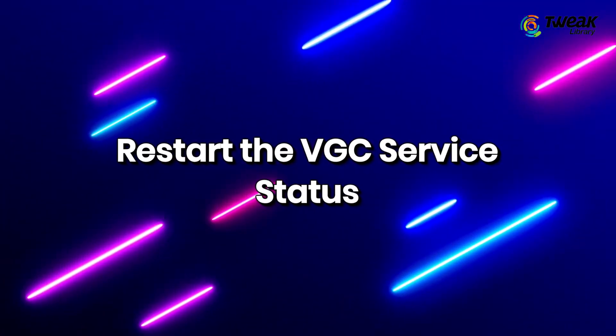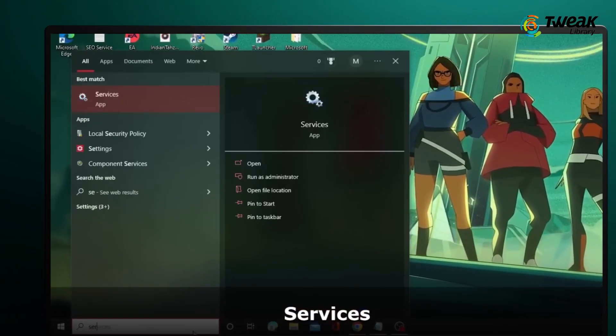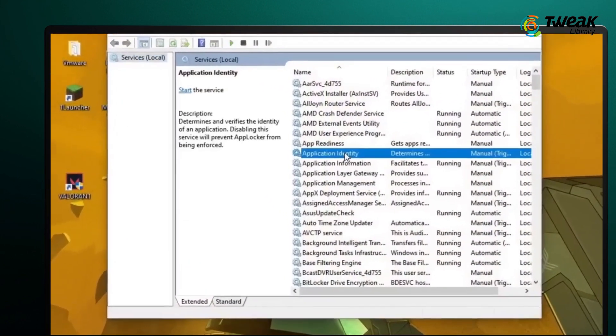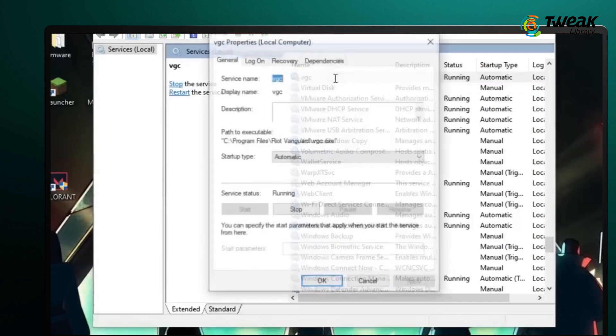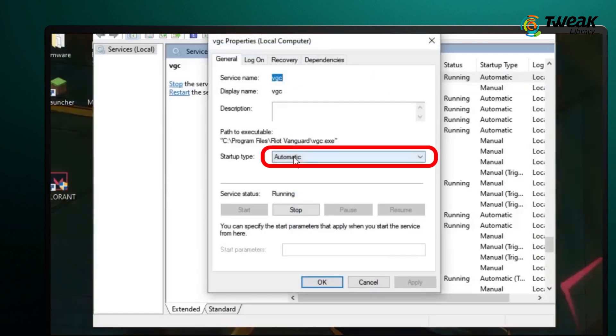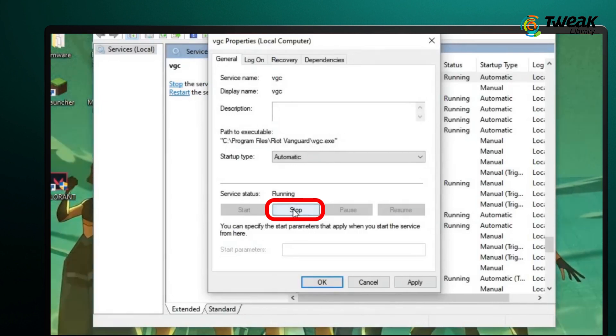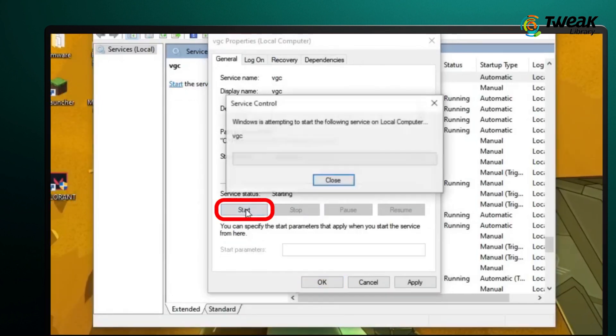Restart the VGC service status. Go to the search bar, type 'services' and hit Enter. Find the VGC service and double-click on it. Set startup type to Automatic and make sure the service status is running. If it's running, stop it and then restart it again.